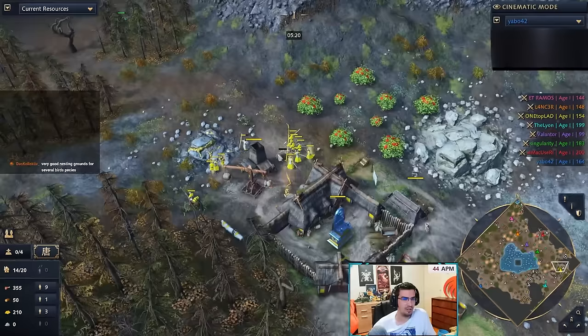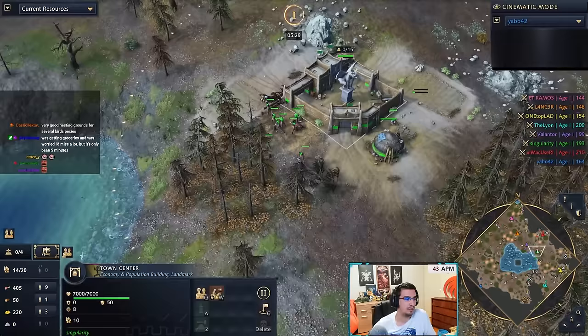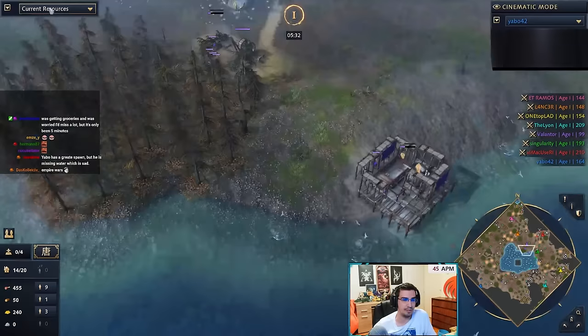One Top Lad loses a villager even though he could have healed it — that's a pepe dent right there. Green has no gold. Purple is now going on water, so I don't think he saw it straight away.